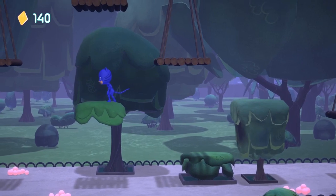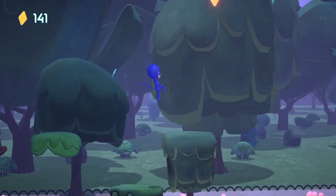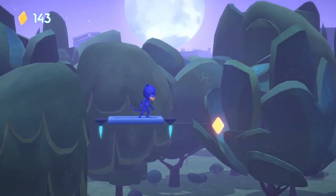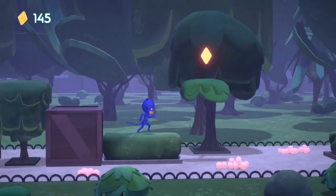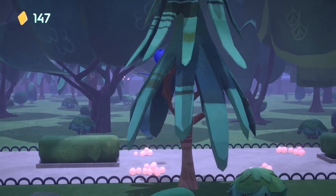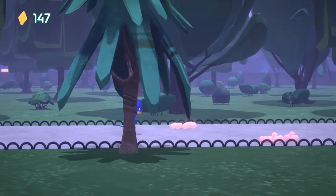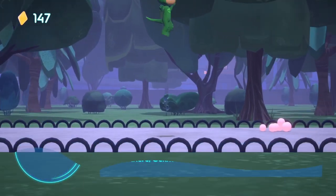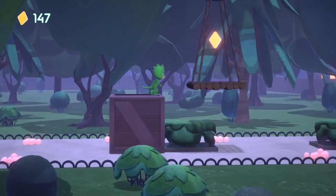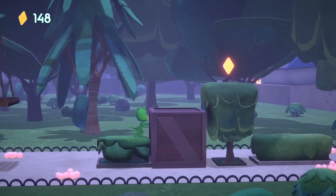Gameplay-wise it's a very simple platformer - as you can see from the screens, it's never too challenging. The levels are split so that you'll play as the characters in their cars for some sections, either driving, flying, or going underwater, then running around as the character on foot. You'll play as each of the characters for about a third of each level, switching between them, and at the end you'll have a quick-time event style boss fight using button presses. Throughout each level there are gems to collect - collect all of them and you'll get a gold medal.